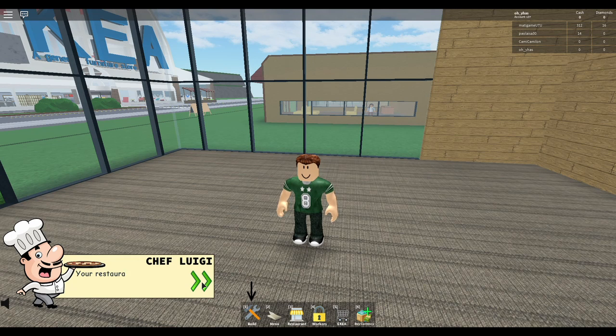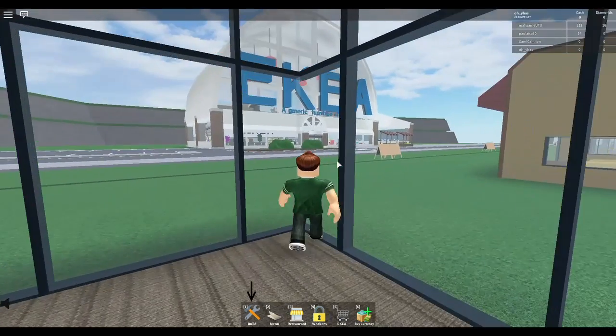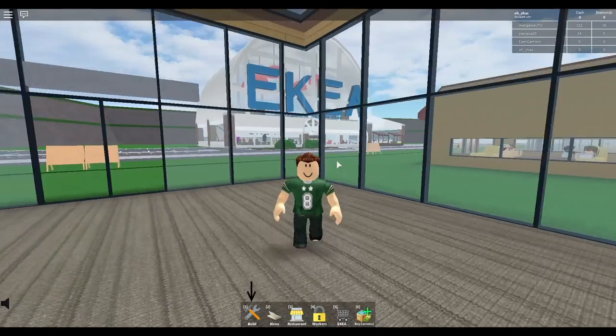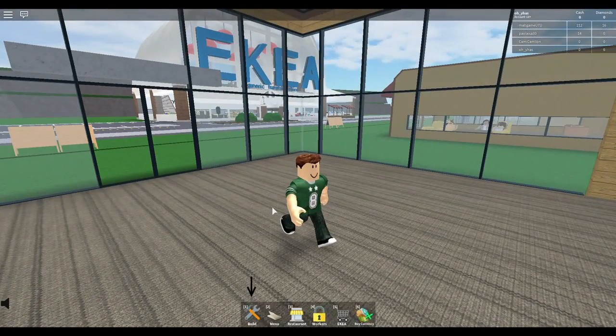Chef Luigi says, 'Mama mia, your restaurant is empty! The village has never had a closed restaurant, we must start work here immediately. First, press the button on your little hot bar.' Also, I'm pretty sure a small little village — I always think of villages as small — I don't think they would have an IKEA. I wonder what that stands for — a generic furniture store.